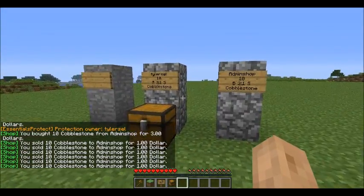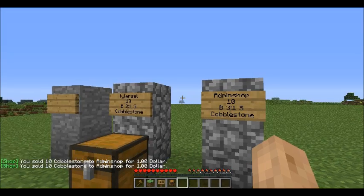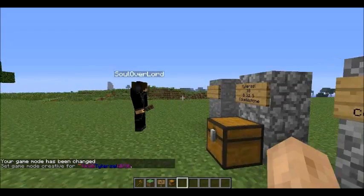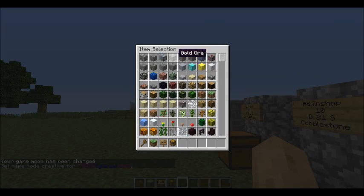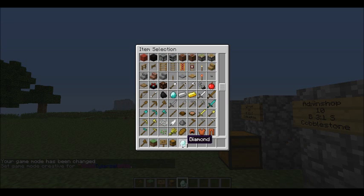And that's how you make one. It's pretty basic and simple, and I think it's pretty useful. If you want to do it with one more item - diamonds - you can go ahead.